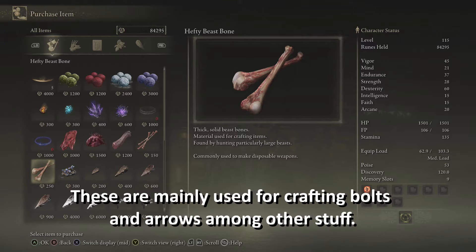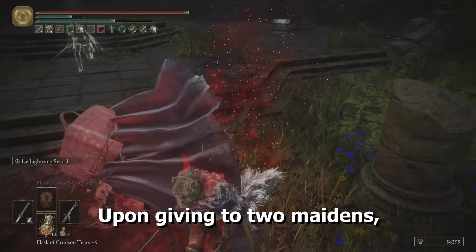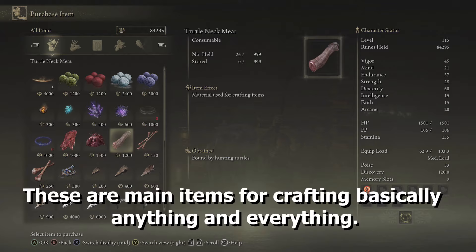The second one is found inside the Church of Vows in the east of Liurnia of the Lakes. He's a bit tougher than the first one but still easy. He drops the Meat Peddler's Bell Bearing. Upon giving it to the Two Maidens, sliver of meat, lump of flesh, and turtleneck meat will be available for purchase. These are main items for crafting basically anything and everything.